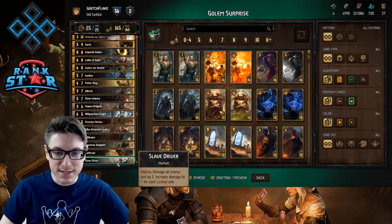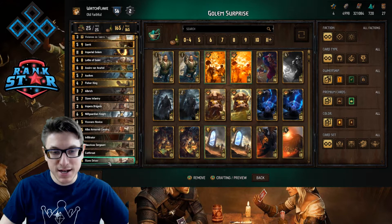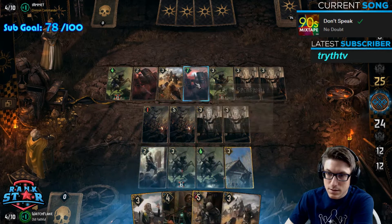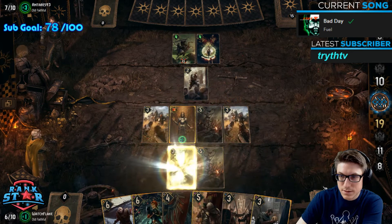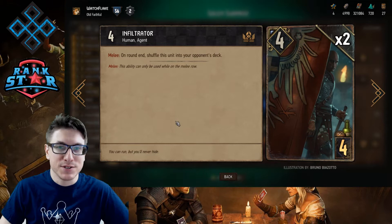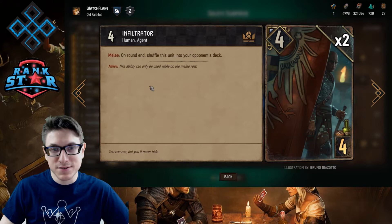Starting with the bronzes: two Slave Drivers — there's going to be a lot of locks on the board so these get some extra value. One Cutthroat, just a five-point four-provision card. Two Nausicaa Sergeants, an easy four-provision engine piece to give you some extra points if unanswered. One Infiltrator — it could be an easy drop in round two if you need to just drop in and pass. Otherwise it's filler; not really all that fantastic, but you gotta throw some four-provision stuff in there.